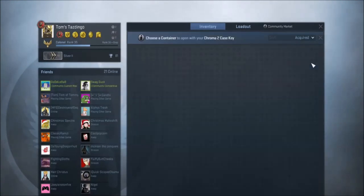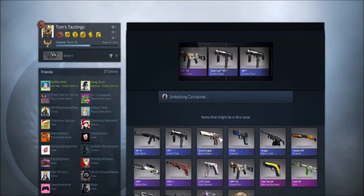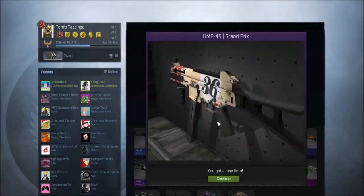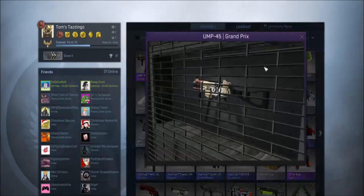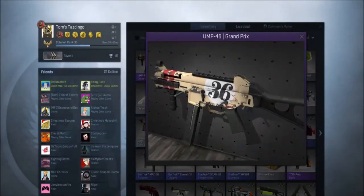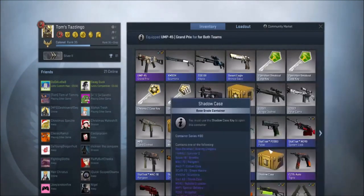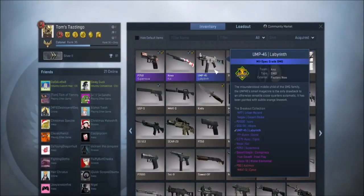And we're gonna do another one — Chroma 2, see what we get here. We get a UMP-45 Grand Prix and it's field tested. Look at that beautiful thing right there — it's number 36 and it's field tested. I'm gonna replace that actually, because it looks way better than my UMP Labyrinth right now.